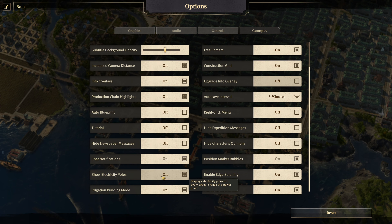The next option is a brand new one — turning electricity poles off, which some people like so they can see roads more clearly, and it can also provide a slight increase to performance. Edge scrolling is defaulted on, which allows you to move the map by scrolling to the side.